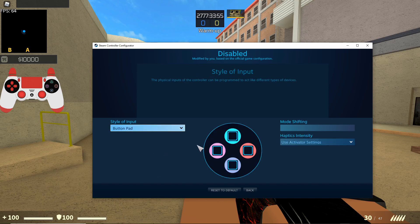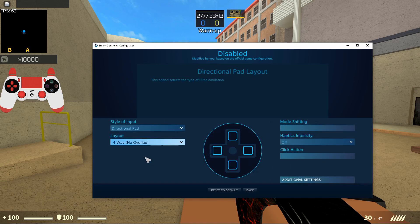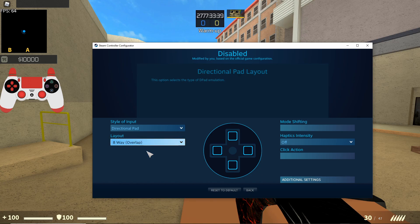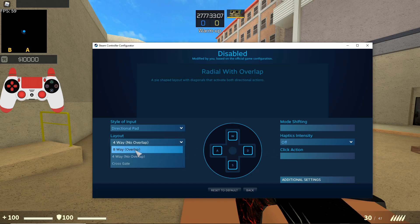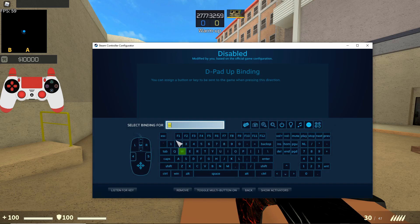Now we can set up the directional pad. Four-way or eight-way — what eight-way does is, let's say this is W, A, S, and D. If you click two directions at the same time, it merges them together so you go diagonally. If you're pressing just one, it'll go that direction. So if you want to walk, you might want eight-way, but we're not using the D-pad for walking — we can use it to switch weapons.